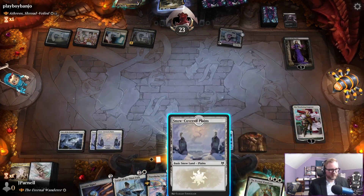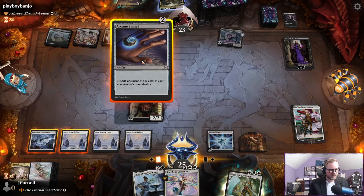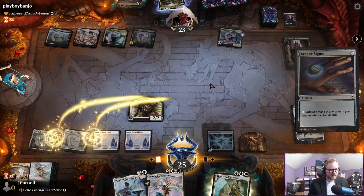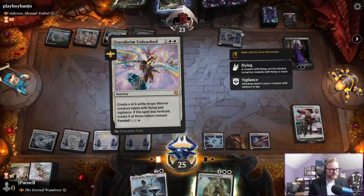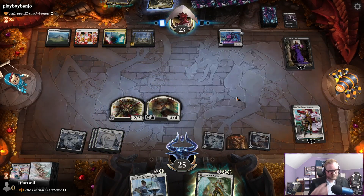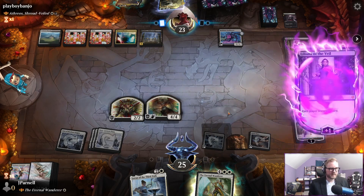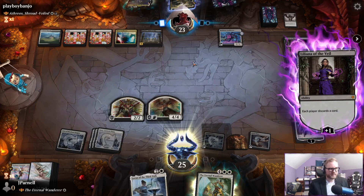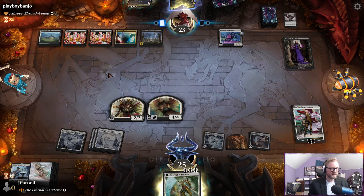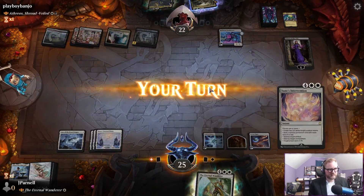They could have had one for the Wandering Emperor. Let's just make an angel and see what happens. We're going to lose Loran — what do they have left? They do have a Bankbuster. Trucks to Fade — okay, right on. I don't want to lose half our stuff.